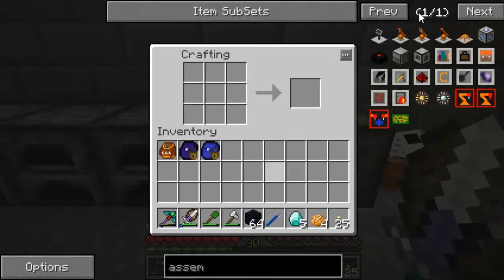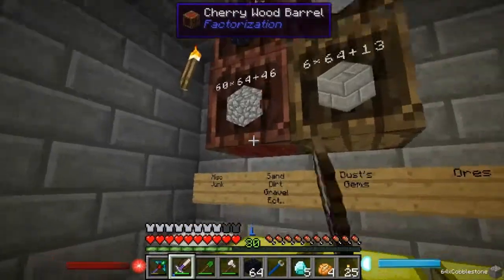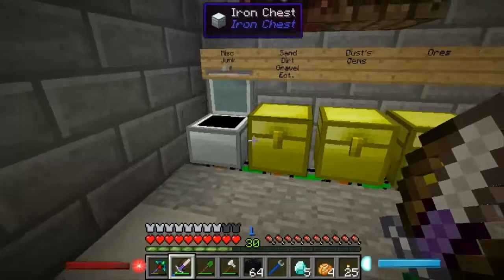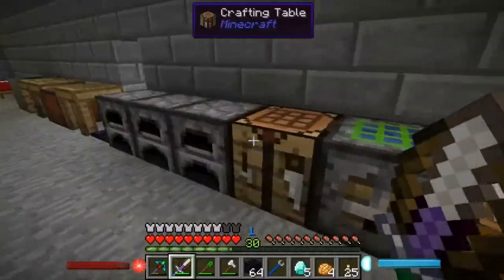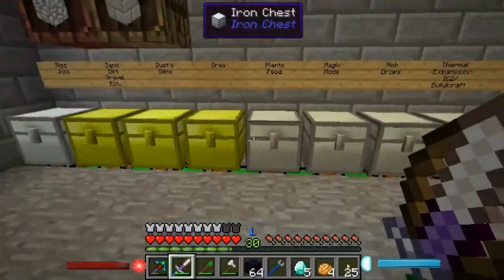We've got 2,000 obsidian. We're going to need two sticks — actually four sticks — and a stack of cobble. We need iron and gold as well.